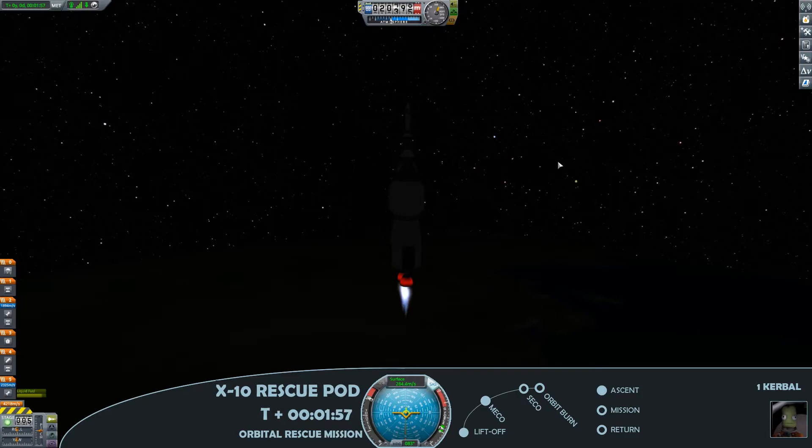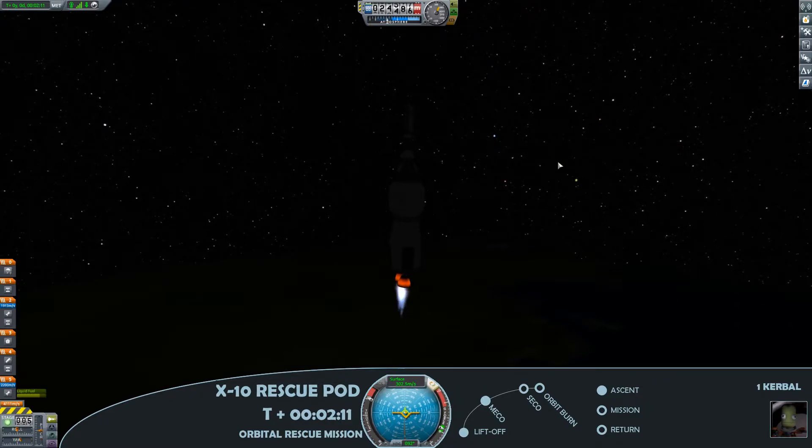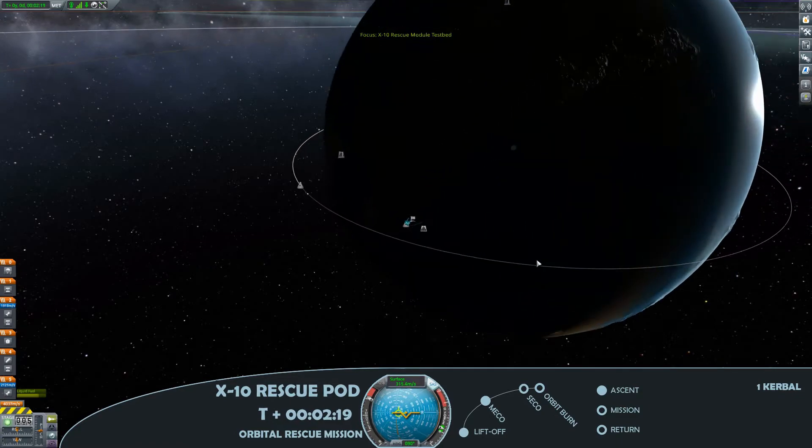Cruising through 20,000 metres at this point, and I'll start my tilt just towards the horizon line. This command pod, although it has capacity for two Kerbals, is just manned by the one Kerbal — that's because we'll need space for our new passenger who will be joining the space programme.